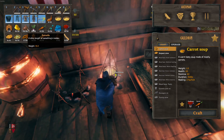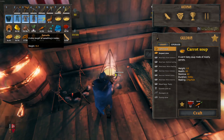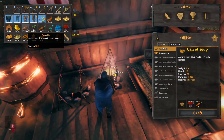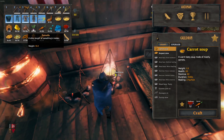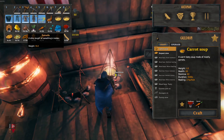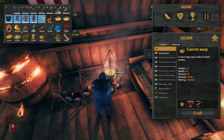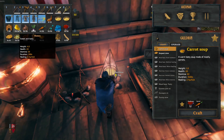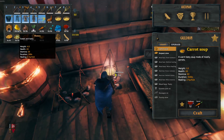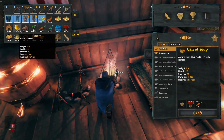Entrails are found by killing the undead in Valheim — the draugr. They are found at the swamp. They protect tombs and ruins, so if you go into tombs and ruins you will find the undead, kill them, and they will drop entrails.